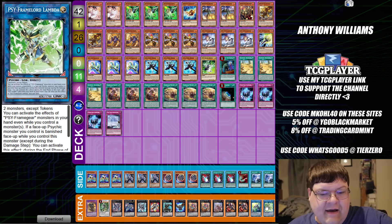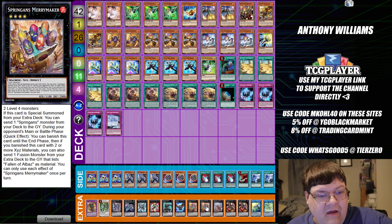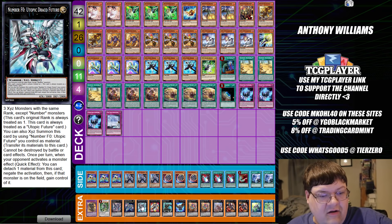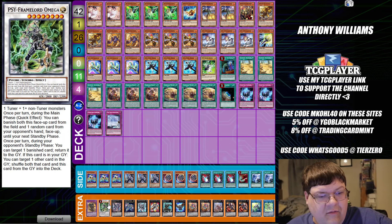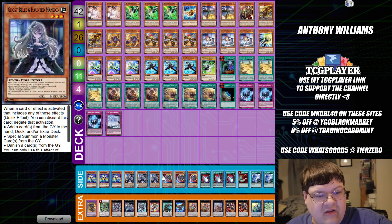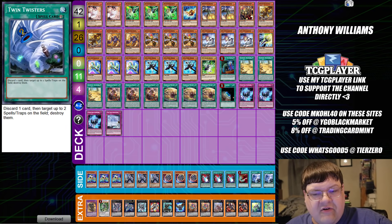Down in the extra deck we have one Lambda, one Gravity Controller, two Redoer, one X-Blower, one Merrymaker, two Merrymaker, one Force Tricks, one Raider's Knight, one Utopic Future, one Utopic Draco Future, one Zeus, one Arc Rebellion, one Omega, and one Iron Dash Dragon. In the side deck we have triple copies of Cycle Raider, triple copies of Ghost Bell in the Haunted Mansion, triple Nibiru, triple Hadouken, one Harpy's Feather Duster, and two copies of Twin Twisters.